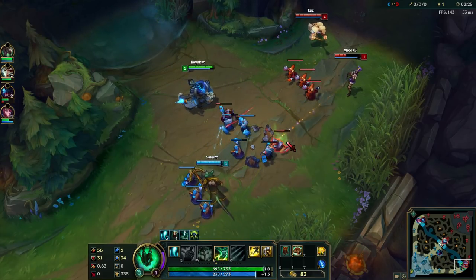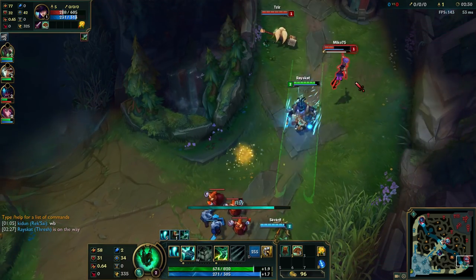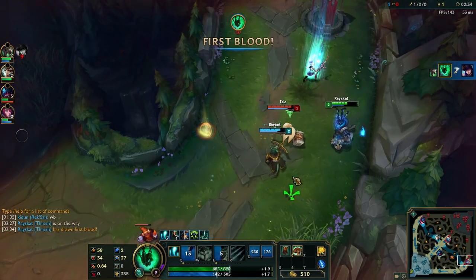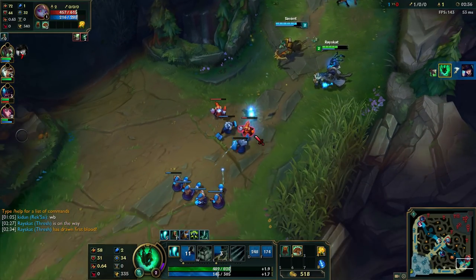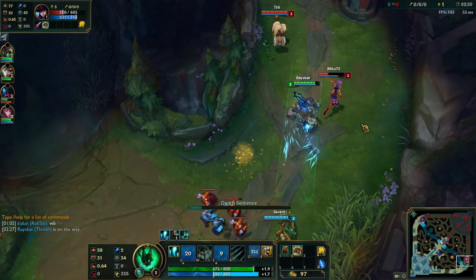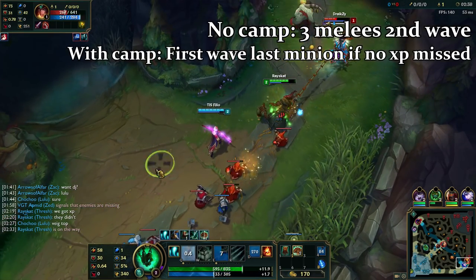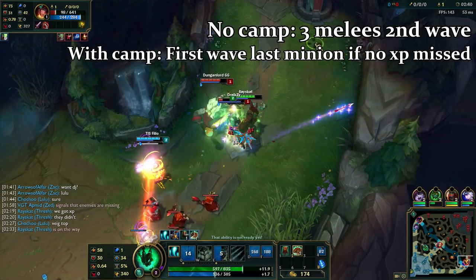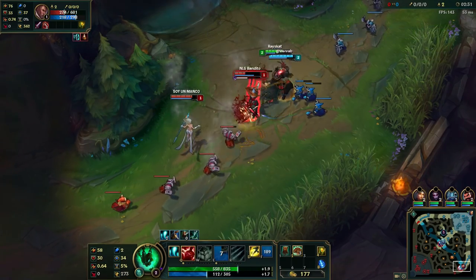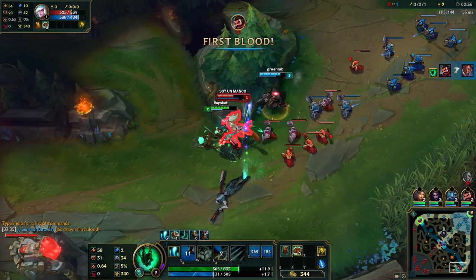The level 2 all-in is based on your own strength being higher than the enemy bottom lane strength. When you get to lane, you instantly start auto-attacking the minions to push the wave. If the enemy bottom lane starts to auto-attack you, then that's good for you, because they cannot match your push no matter what they do after that, but try not to take too much free damage. You hit level 2 after the first three melee minions in the second wave, or right after the first wave if you did a jungle camp and didn't miss any experience. When you do hit level 2, you instantly all-in the enemy lane, even flash-playing if you need to, to get in range.